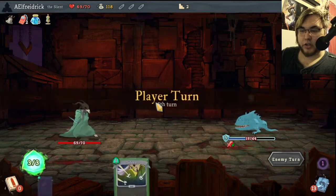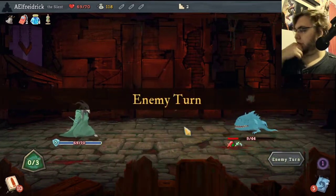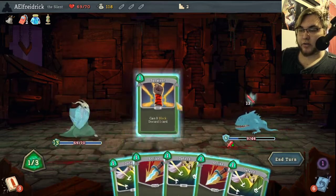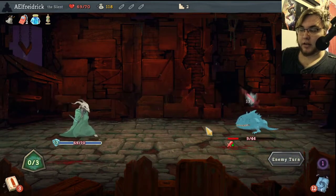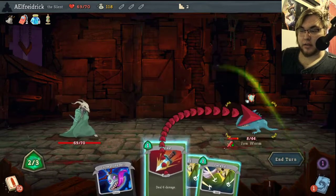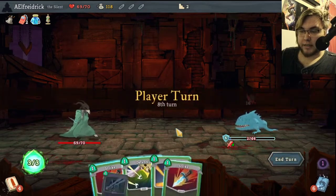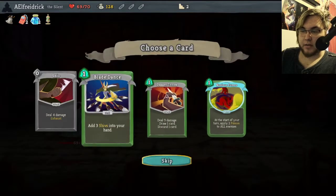Sometimes it's good for the start of battles, but so many cards have the innate feature on them, which means that they permanently will always be in your hand when you start. So what's the point of having more cards if you can just get cards that are always going to be in your deck? The Silent specifically has cards that have a lot of innate on them.